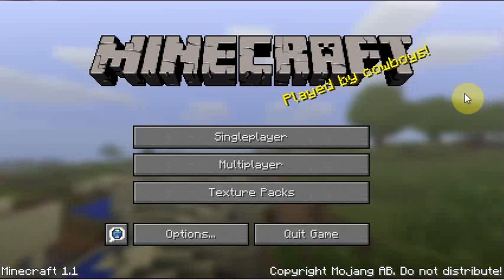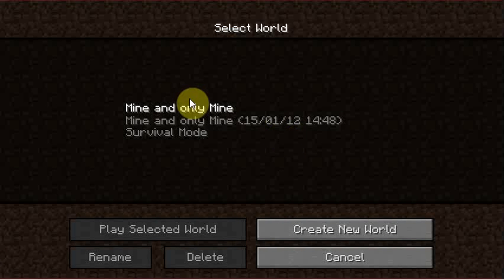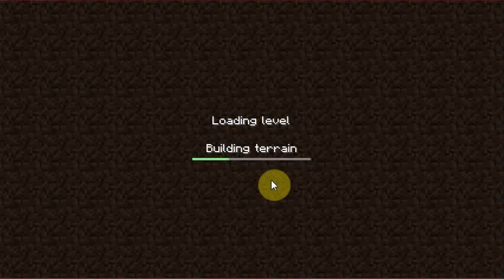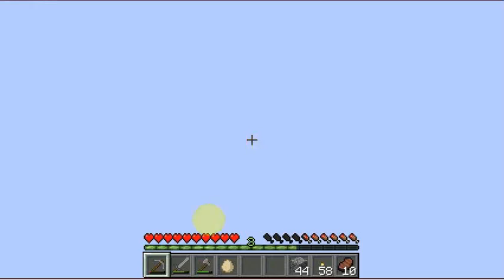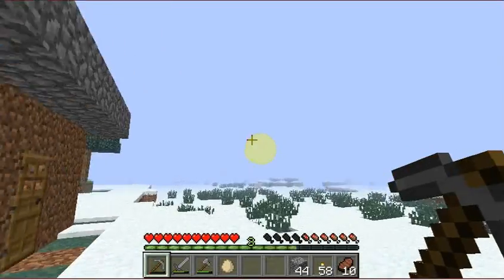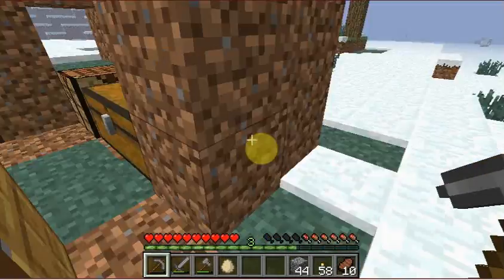Hello, and welcome to another episode of Jay Tries To Play Minecraft. If you remember, I made a mud house on the last episode, which was pretty much all I did. I did a little mining, and what happened was I kind of logged on earlier and got lost. So I had to rebuild what I already made in the first episode again, but in a different location, because I got lost. So I built this mud house, which is slightly better than the last one, and I put all the stuff in it that you see me make on the first episode.